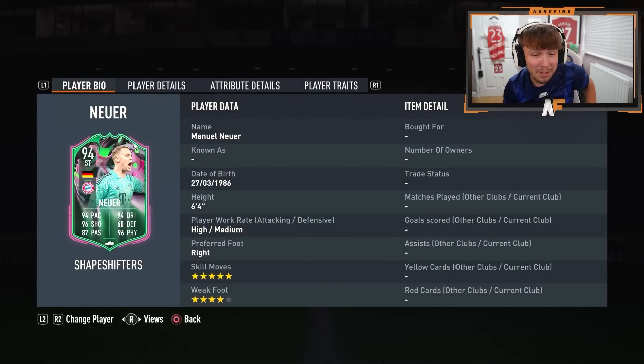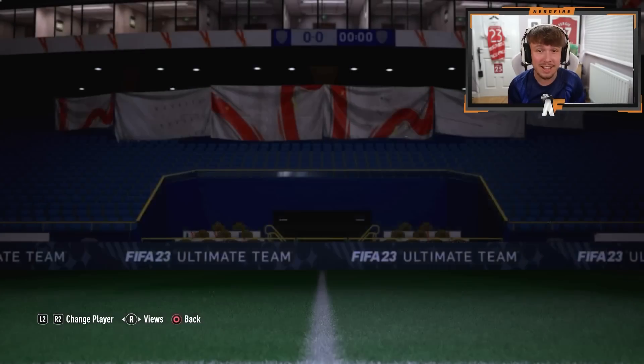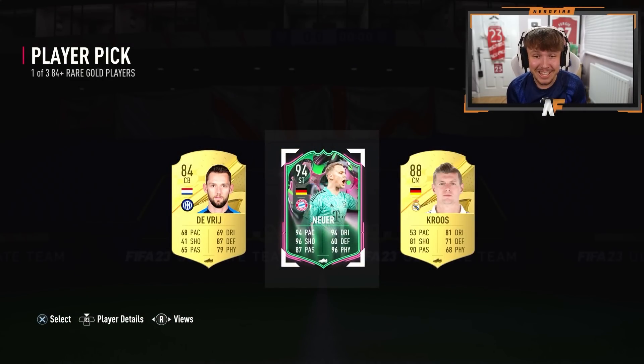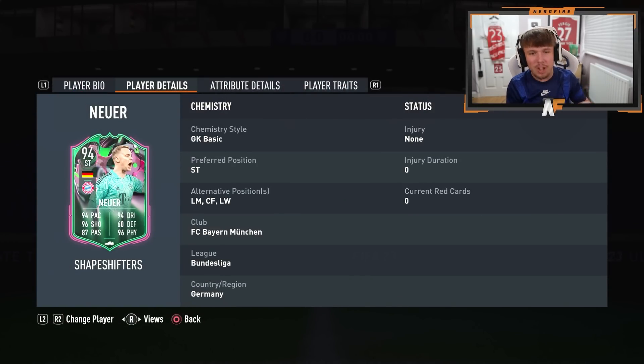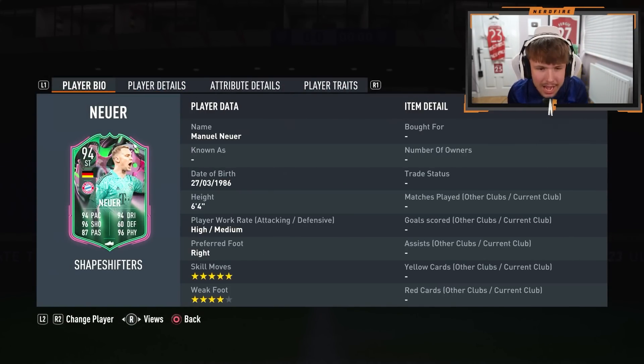Shapeshifter Neuer — oh my god! Five star, four star striker, Manuel Neuer. You know what, I'll take that, I will take that. This is so weird to see but I am so intrigued to try this card out. Six foot four, five star, four star — he could play striker, left mid, center forward, left wing. Oh my lord, I'm glad I saved these player picks.